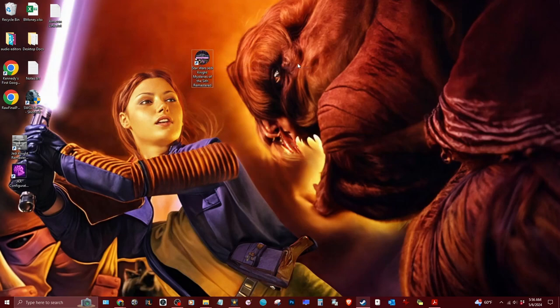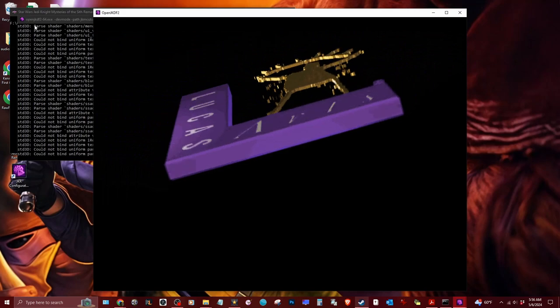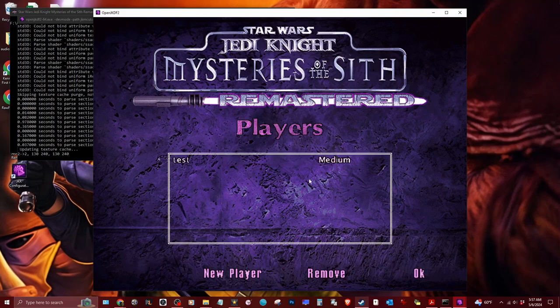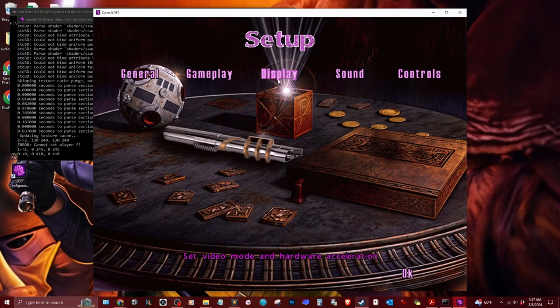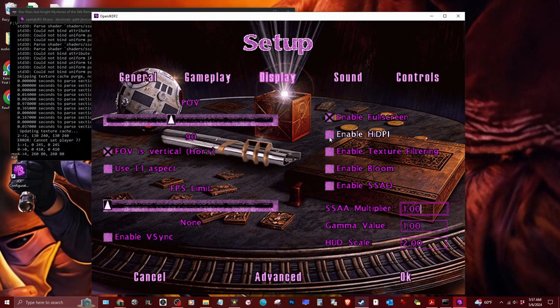We're pretty much ready to roll so we can go ahead and launch it. When you launch it, it will load some background stuff — don't close out of that, just keep it going. Then you'll be at this menu. You might want to make a new player because your old saved games are not going to load with this mod, so you might want to make a new player.